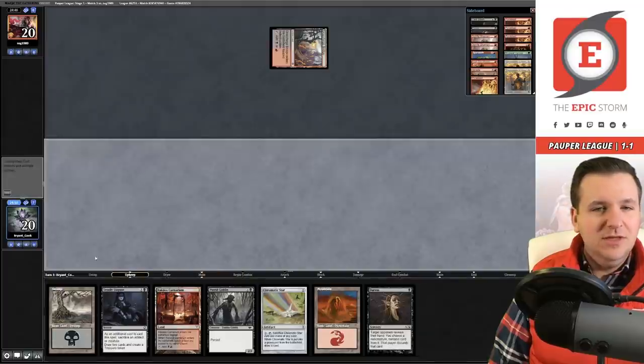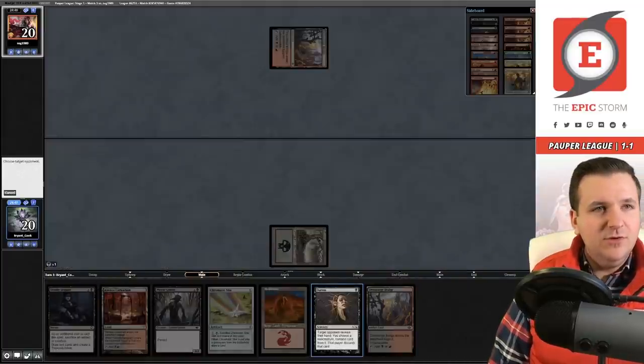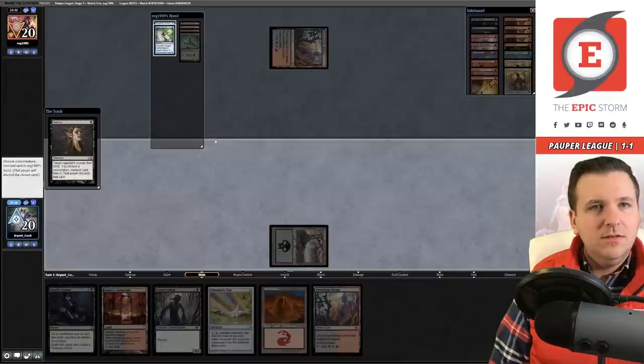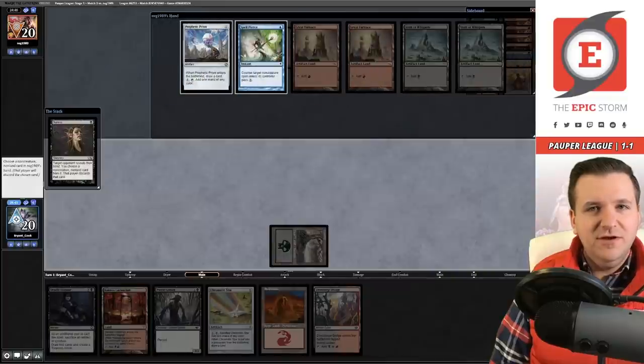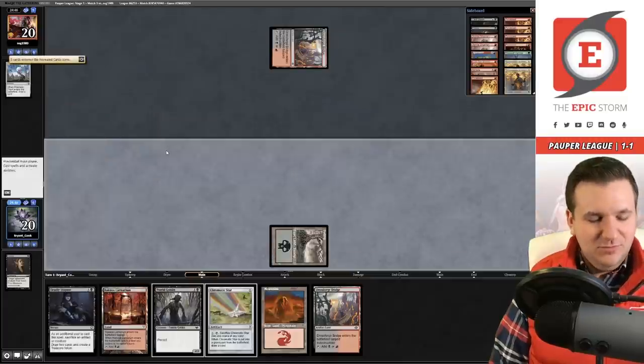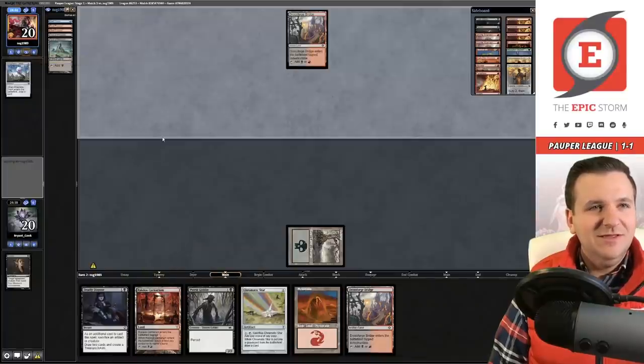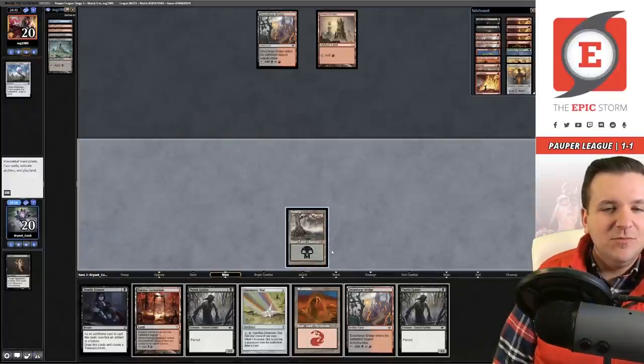Match number three — we're on the draw and keeping this solid hand. We lead on Duress and they are Affinity. We take their Prophetic Prism, play the Carnarium picking up the Swamp, and pass the turn.